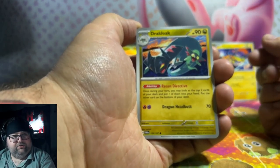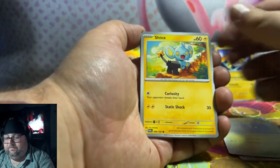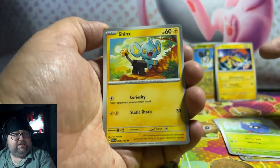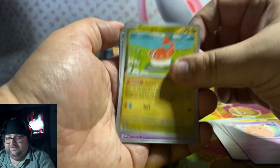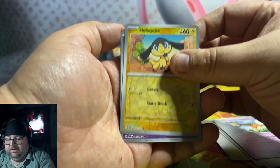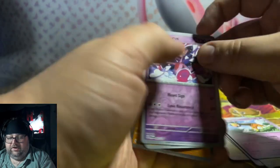First pack of Twilight Masquerade for Brooke — come on, let's get you something good. Shinx has always got cute cards — oh it's a bit blurry, but look at that: a stunning Shinx card. Elyoptal. Come on. An Emerus. And Arcanine.